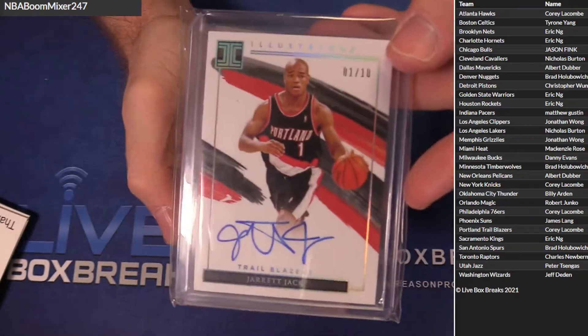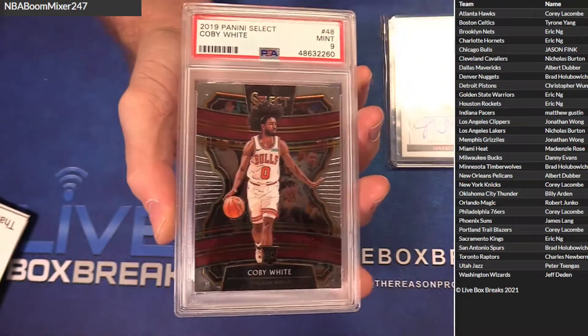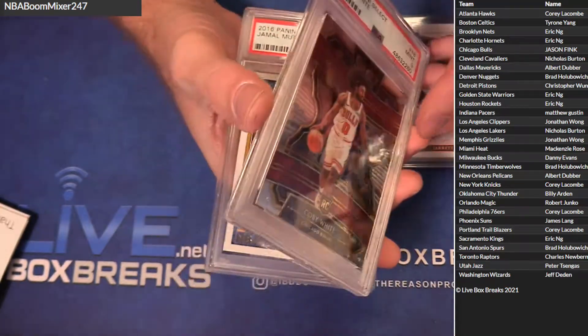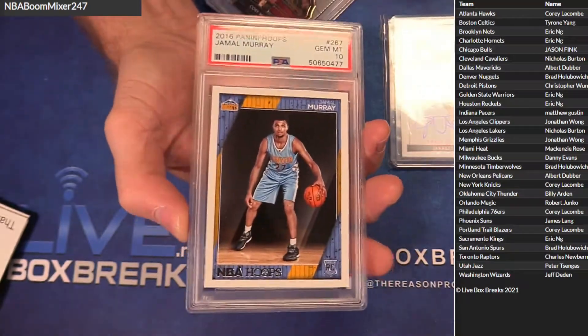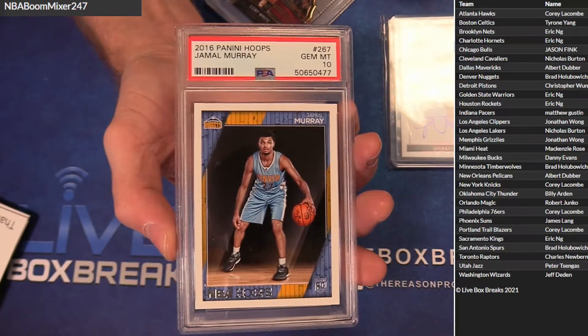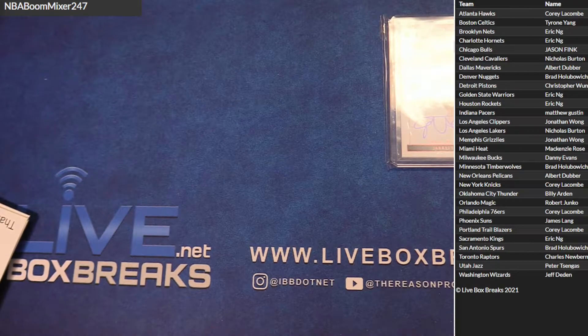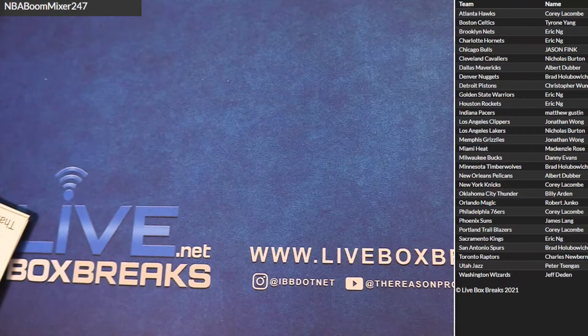We got an Impeccable one-of-ten auto, Jarrett Jack for Corey. Got a PSA 9 Coby White Select rookie for Jason, and a PSA 10 Jamal Murray — nice Hoops rookie there for Brad.